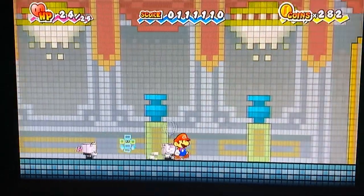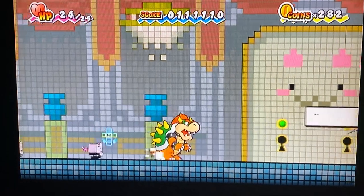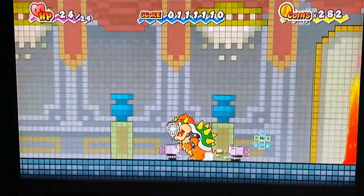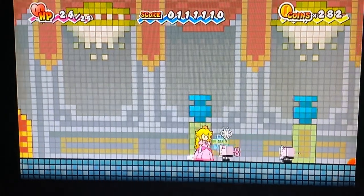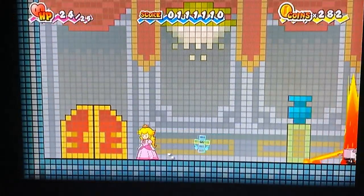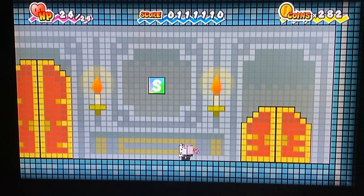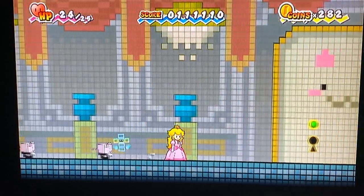Wait — what about Bowser? Let's see if he can enter. I don't know. There's only one character left — Peach. The boy does avoid lasers. I think Peach might be able to enter.